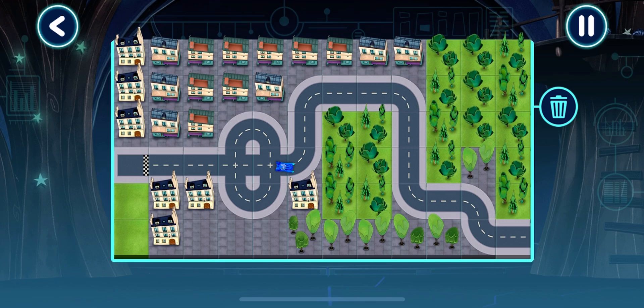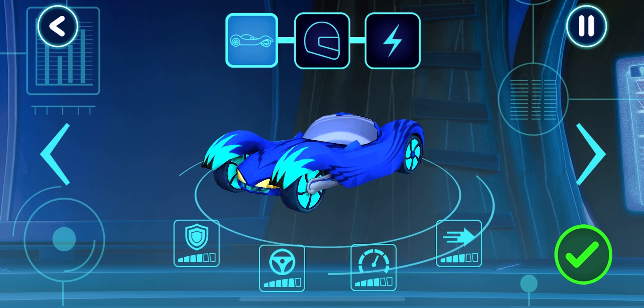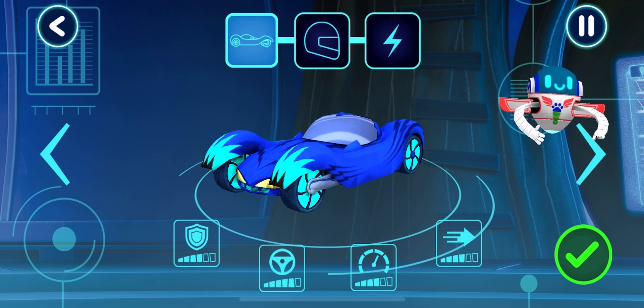Here we go. Great. Your track works. Let's pick a vehicle to drive. Tap the arrows to see all the options.